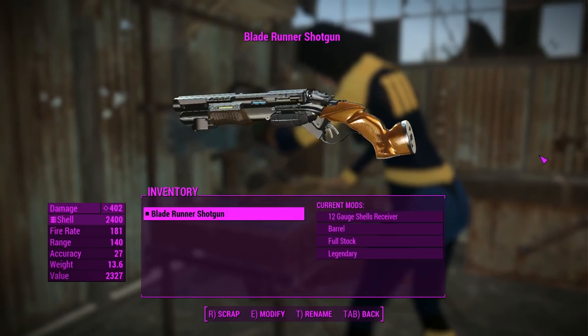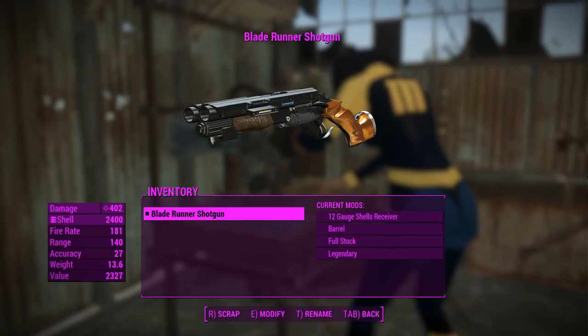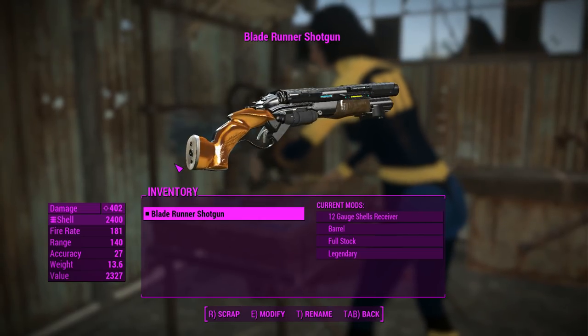G'day, this is Captain Noob, and this is a Blade Runner shotgun. This is a barely customizable stand-alone double-barrel shotgun type weapon using double-barrel shotgun animations. Mods that'll change that animation will change this one, and it works pretty well.